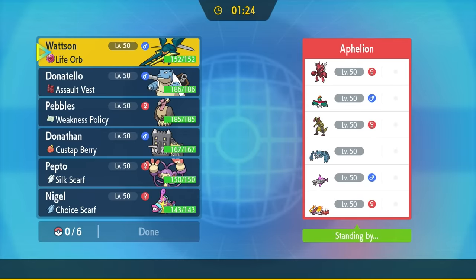Ambipom has got to be one of the most well-rounded Normal types. This thing has literally been doing the same thing for over 15 years and it still does it extremely well. It's one of the easiest mons to slap on a team, it's pretty versatile, and it always seems to come in pretty clutch. This thing's hands are rated E for everyone and it's just a really fun Pokemon to use.